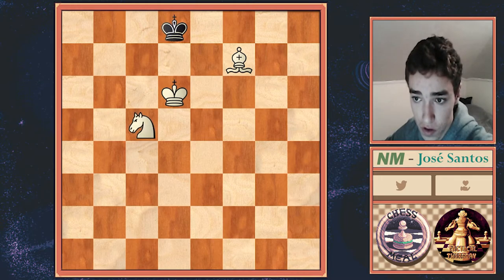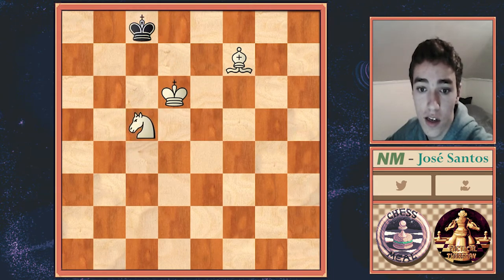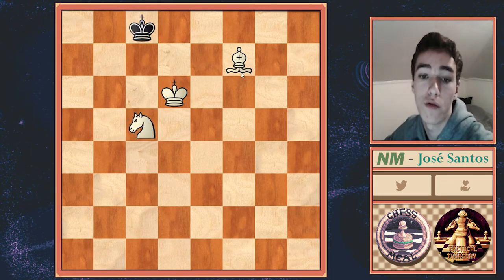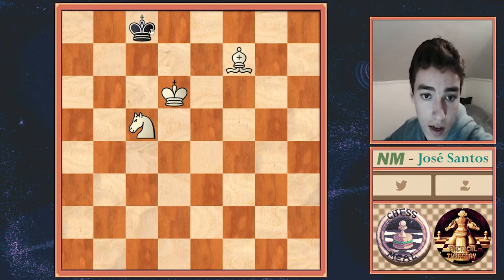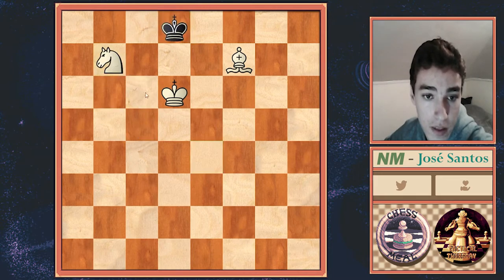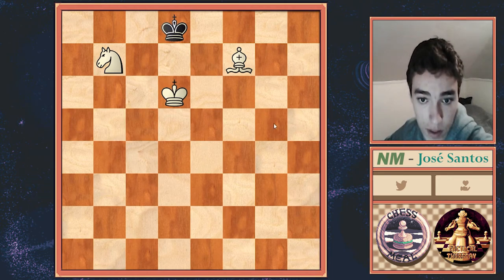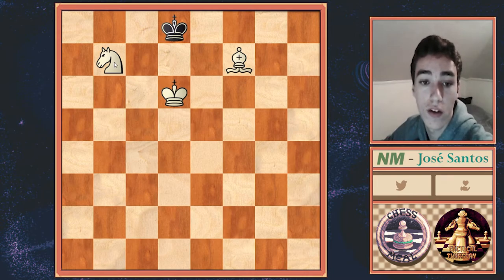Instead we should play Knight c5. The King can go back to d8 or to b8. For example, King d8, Knight b7 check. You can see now we have completed the W — we went from f7, Knight f7 to e5, to d7, to c5, to b7. So the W is complete, and now it's just a matter of checkmating the Black King.